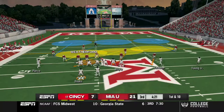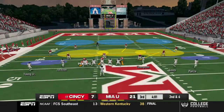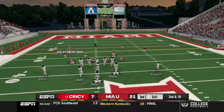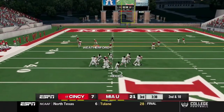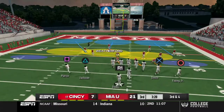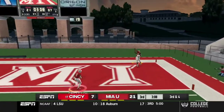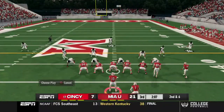We go three and out, so first and ten for them. Draw play — he had that cutback lane all day. Second and six, we cannot generate pressure. Ritter picks up eight on a QB draw for the first down. It all starts up front. Ritter hands it off to Brandon Jacobs for six. When we do get pressure, the quarterback turns into the Incredible Hulk. But we've got the zone locked up — best player on the team with a key interception!